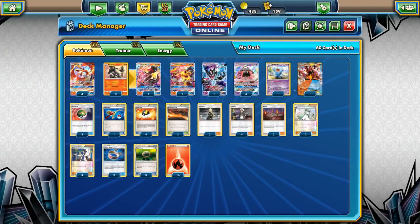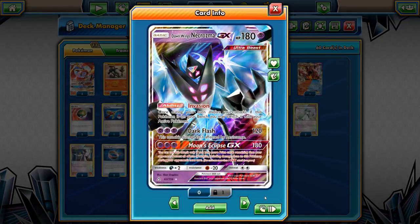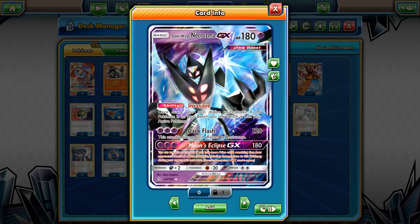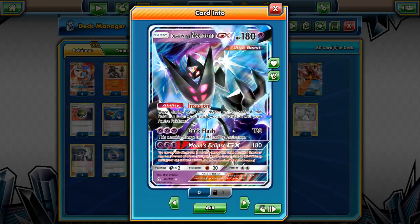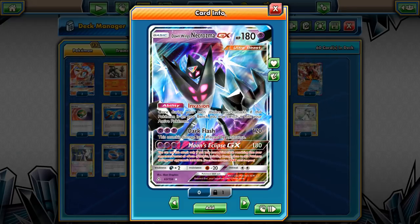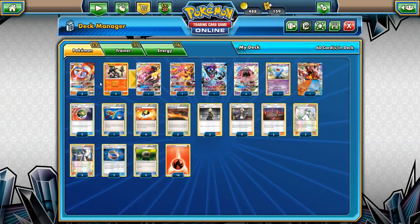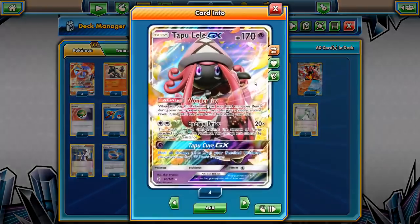The first new trick from the new set is Dawn Wings Necrozma. All the attacks are completely irrelevant because we don't run any energy aside from fire, but the ability says: once during your turn before you attack, if this Pokémon is on your bench you may switch it with your active Pokémon. We've had similar abilities before — Keldeo from Boundaries Crossed and the Zoroark from Breakthrough — but it's very useful with Ho-Oh because you can now switch in the Necrozma, retreat, and use Phoenix Burn again.